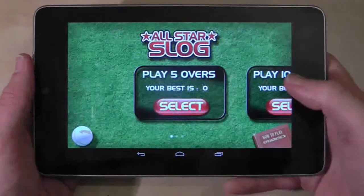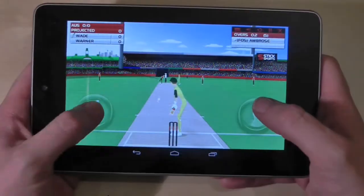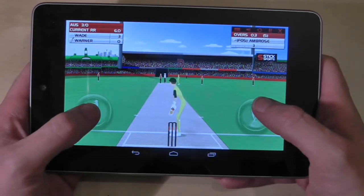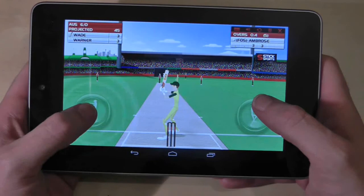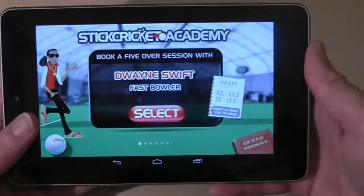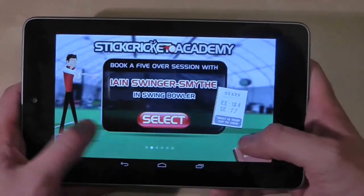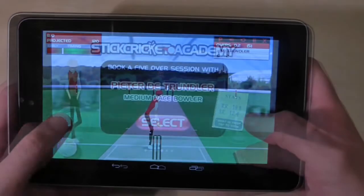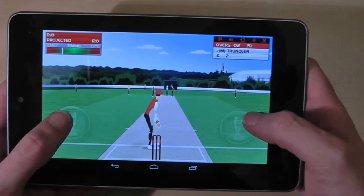There's also the All Star Slog mode where you pick a team and try to make as many runs as you can in 5, 10 or 20 overs. This is high-score action where you're essentially playing against your previous best. Finally, there is the Stick Academy training mode where you can choose to play against a particular type of bowler and practice batting against them, as the screen gives you additional timing and direction aids.